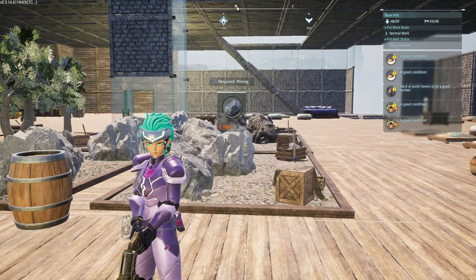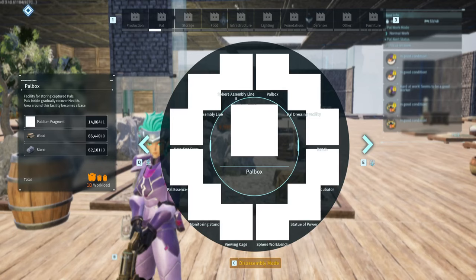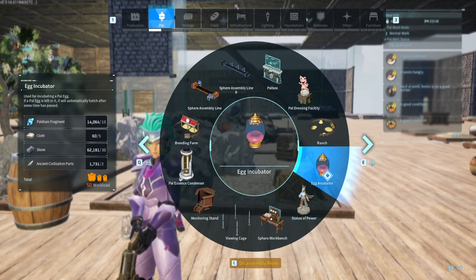Hey everyone, we're gonna get into a video on how to fully ascend a pal to four stars. You're gonna need three things: a breeding farm, pal essence condenser, and egg incubator.